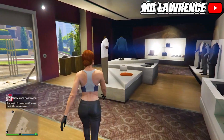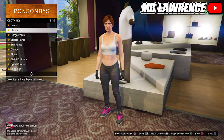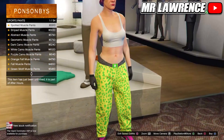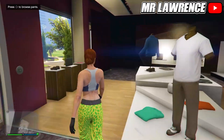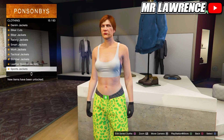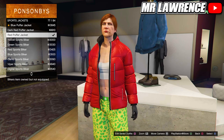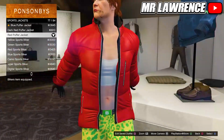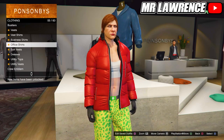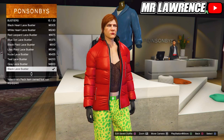Head over to pants, then to sport pants, and purchase the spotted muscle pants. Then come to the top section, scroll down to sport jackets, and purchase the red puffer jacket number 77.